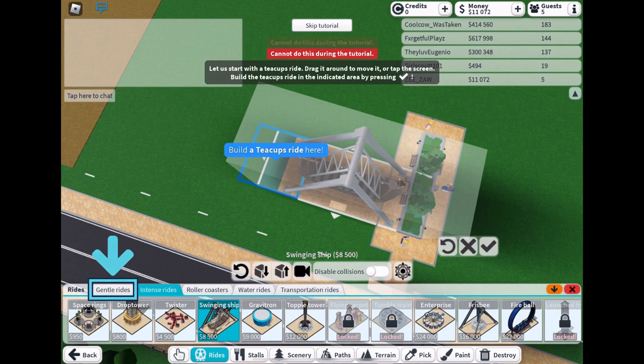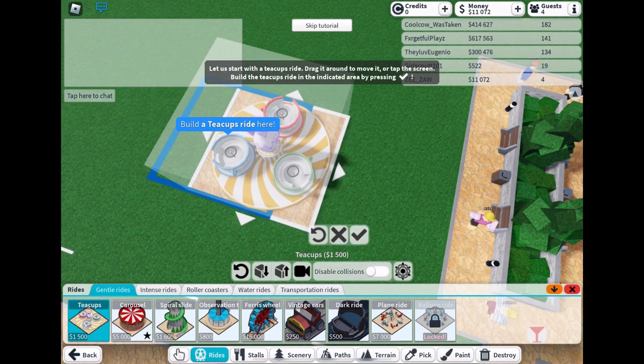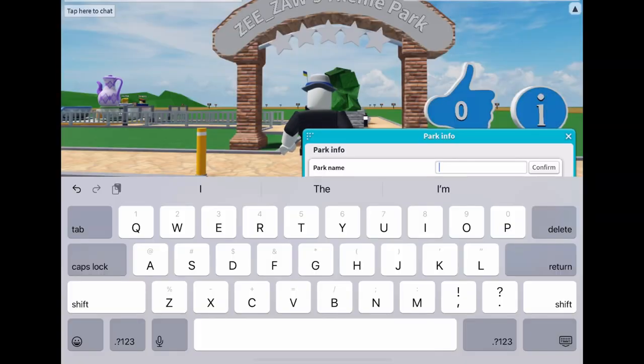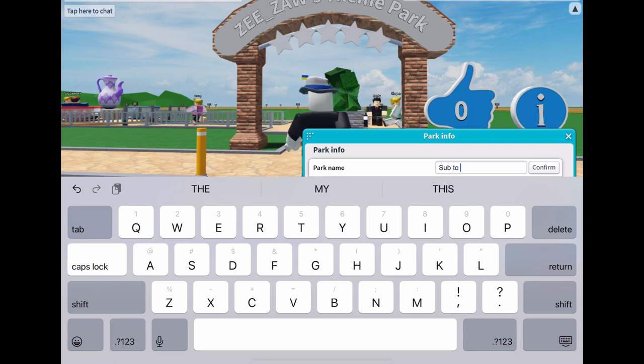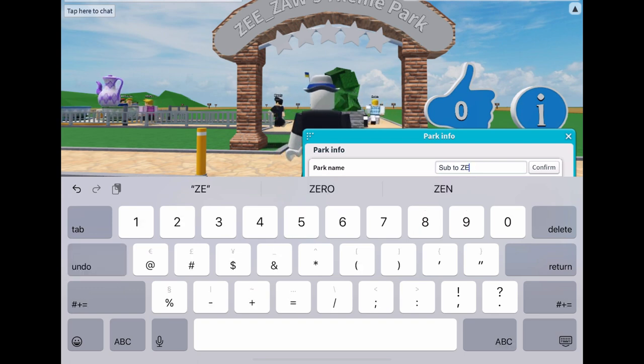Oh, I can't add a swinging ship there. I'm gonna have to add the teacups then. And by the way, the least expensive ride is the Observation Tower at $800. Okay, I'm gonna name my park. I'm gonna call it Sub to ZZOB, because ZZOB is too big. I could do 'subscribe' but I don't want it to be cut off with dots. So I'm gonna do Sub to ZZOB because that's just shorter and there won't be ellipsis at the end.